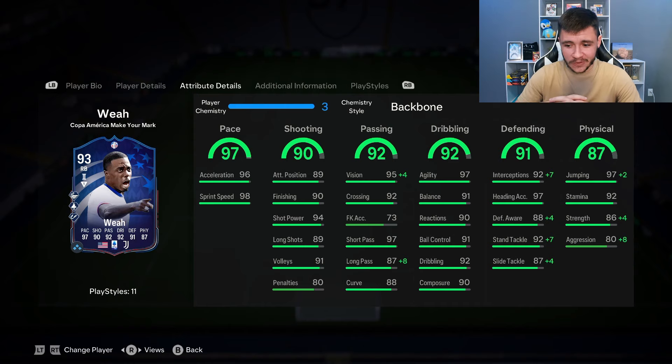Now, the 87 physical — with the backbone chemistry style, he does have 90 strength and 88 aggression. He's pretty strong on the ball, but I expected him to be a little bit stronger. Overall, boys, I'm going to go ahead and give the card a 9.2 out of 10 rating. I really enjoyed using him as a right back and also as a center mid.